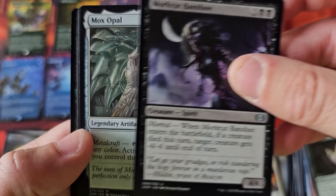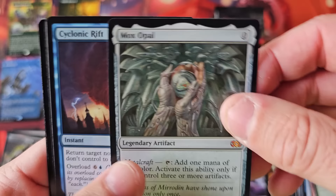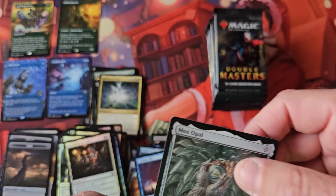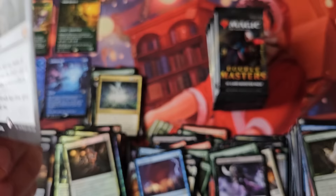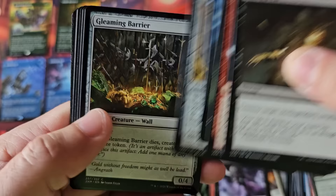A $100 Mox Opal and a Cyclonic Rift. Much better — our first big one. I was like, dude — isn't this the Mox set? It was Chrome Mox, Mox Opal, and Mana Crypt. These things are like $100+ cards. Mana Crypt is the big one, and the rest are like $75 to $100.